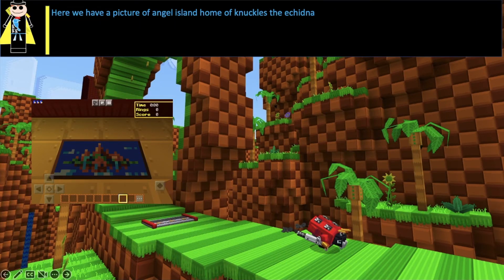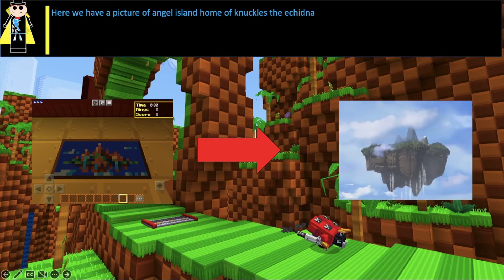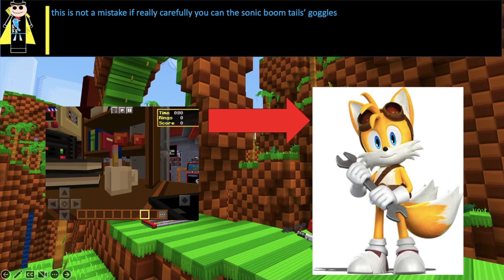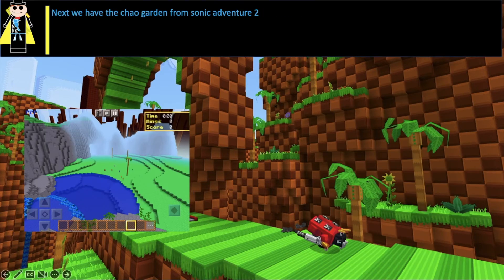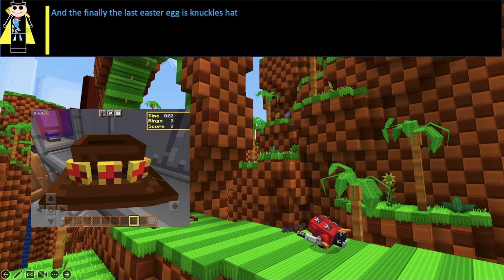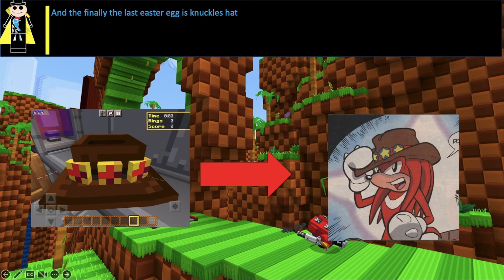Here we have a picture of Angel Island, home of Knuckles the Echidna. This is not a mistake — if you look really carefully, you can see the Sonic Boom Tails' Goggles. Next we have the Chao Garden from Sonic Adventure 2, and finally the last Easter Egg is Knuckles' hat.